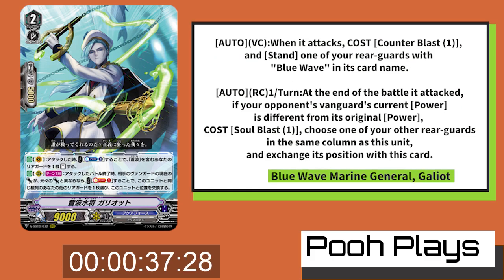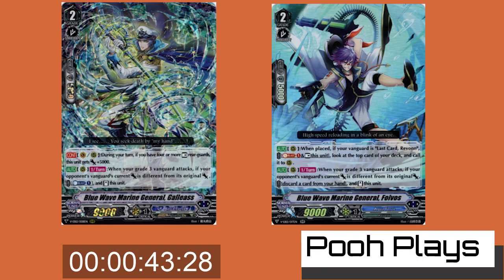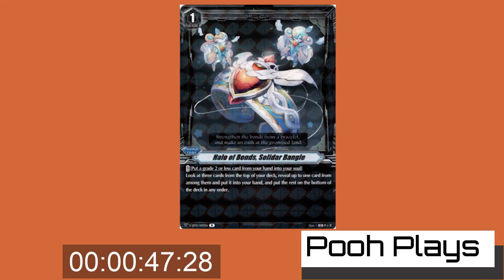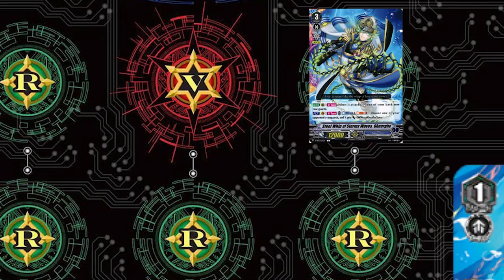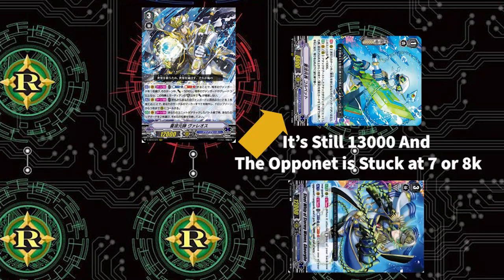Galeot's vanguard skill allows him to re-stand the Blue Wave unit so he can attack again — best use for the G1 so he can continue searching. Galeot and Favios re-stand after the vanguard attacks. Halo of Bombs allows you to search more and get rid of those extra G2s. And Steel Whip of Stormy Waves allows you to re-stand the booster, letting you use Valeos' ability to switch two units after the attack.